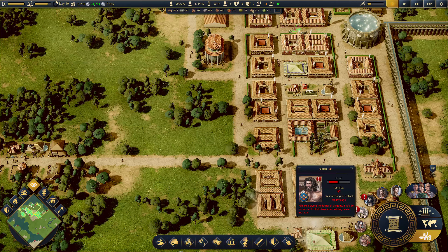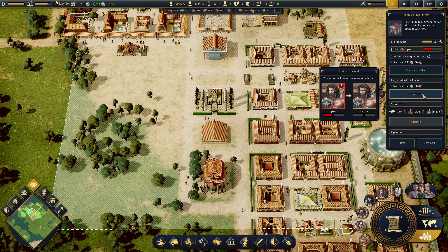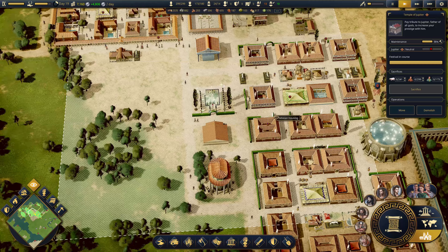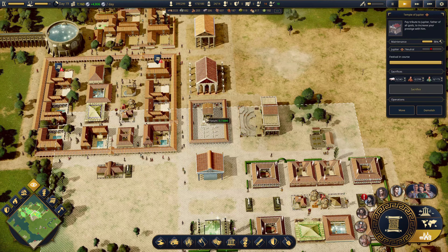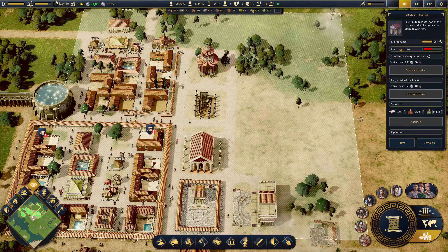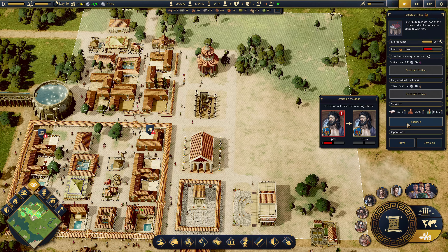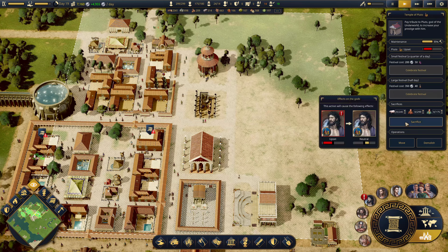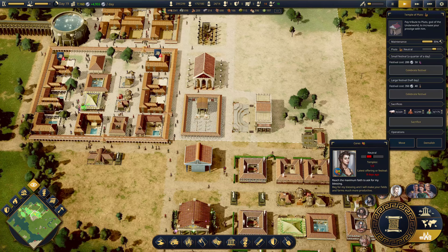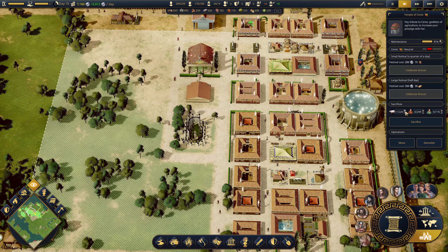Let's check the gods. Jupiter is upset. I will hold the festival for you, my friends. I don't really want to use the meat, but I'm going to have to. Pluto - you must wait for the end of a festival. I have many, many pigs. That will get them back to neutral, above neutral. You can have some pigs as well - ten of them.